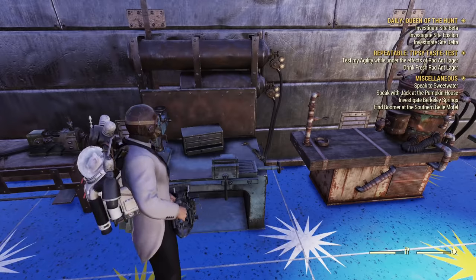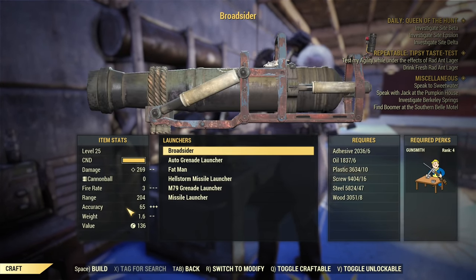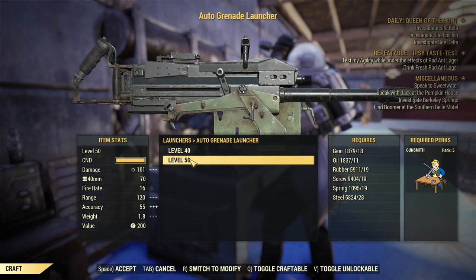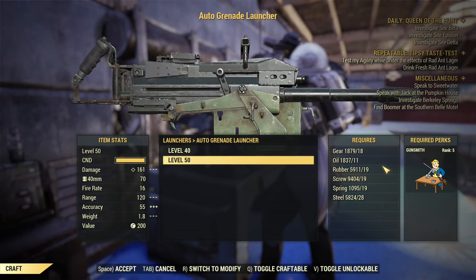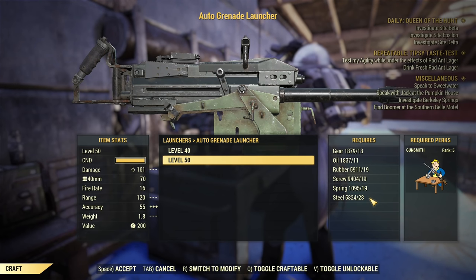When you buy your plan, you go to the weapons workbench and find it under launchers. It's available in a level 40 and level 50 variant, and of course we'll be using level 50. As you can see, the requirements to craft are Gunsmith rank 5 and quite a lot of resources.